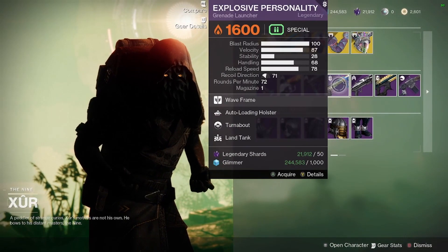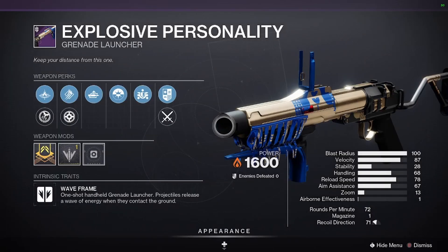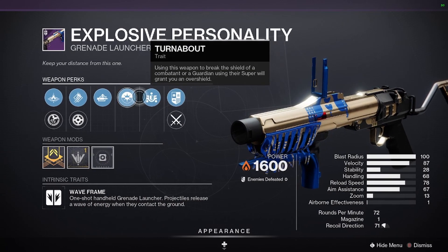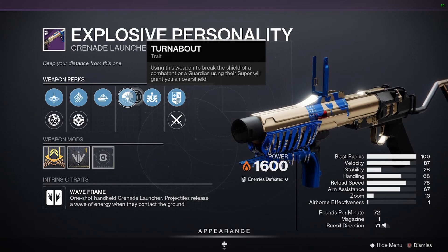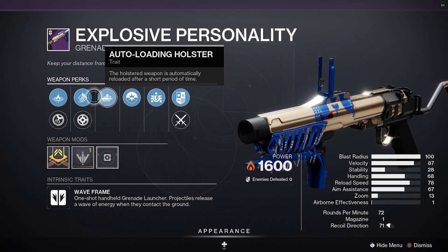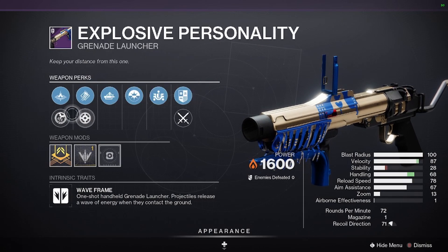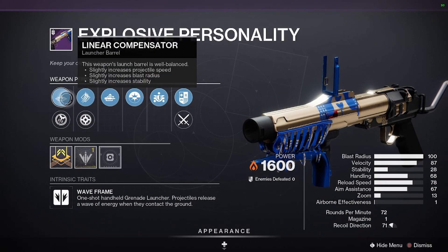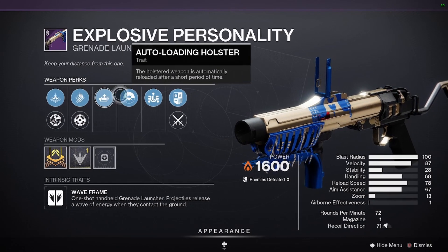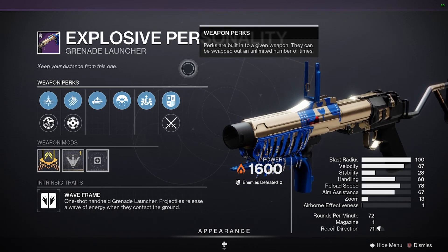You've got the Explosive Personality Grenade Launcher. I wouldn't want Turnabout — I'd have Disruption Break instead, and Quick Launch in column 1. If you have those two perks added, it'll be a pretty good grenade launcher.